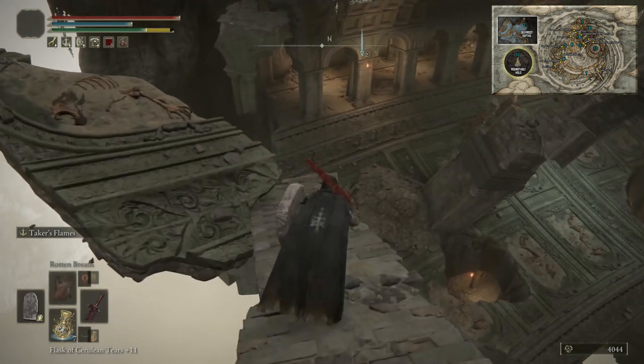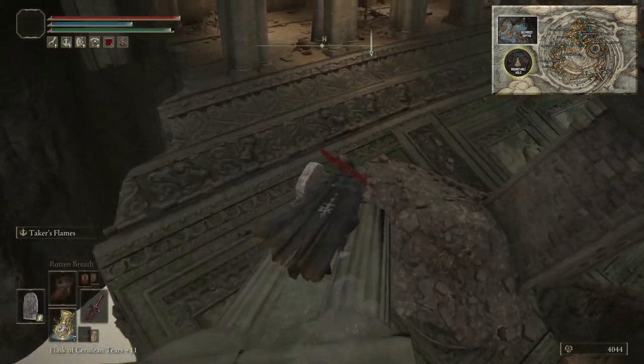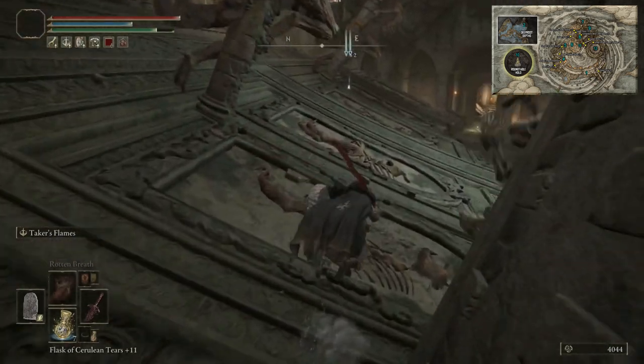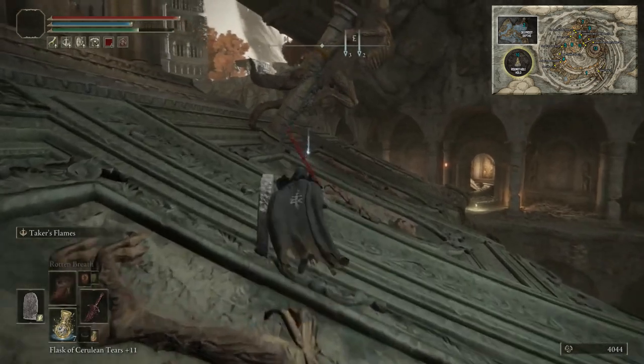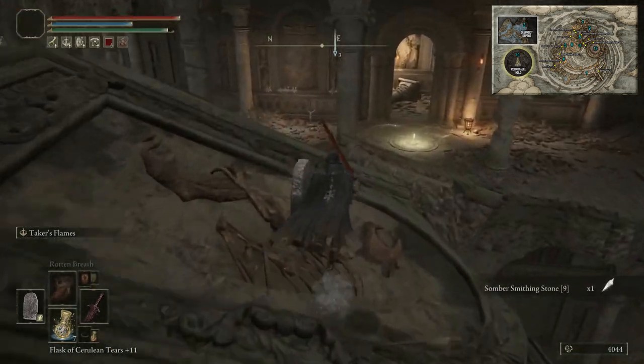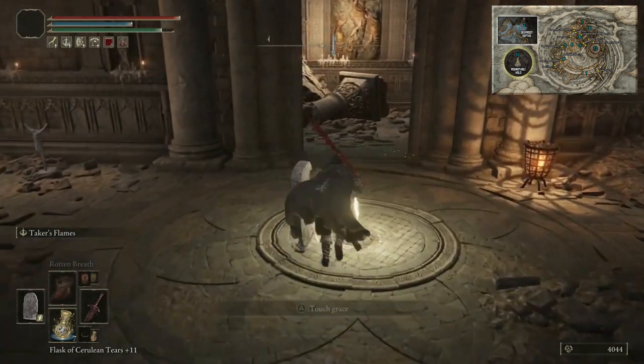Grab somber stone seven from there, then continue northwest followed by north and around to the northeast. That item over there is a somber stone nine. Continue — one jump over here — and there's your grace sight, the last site of grace before the boss.